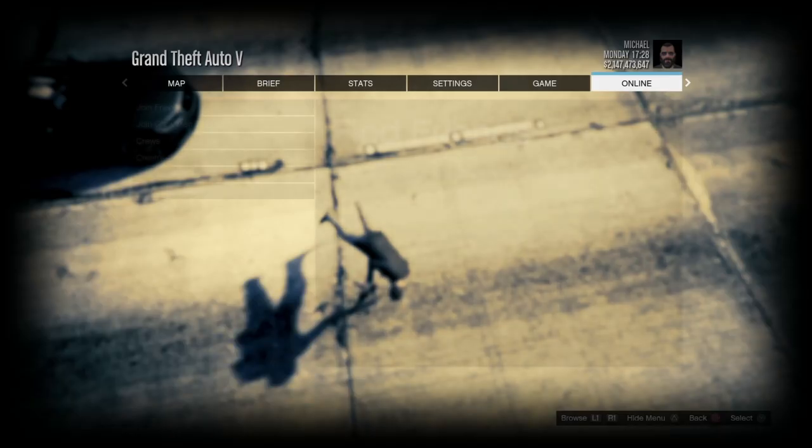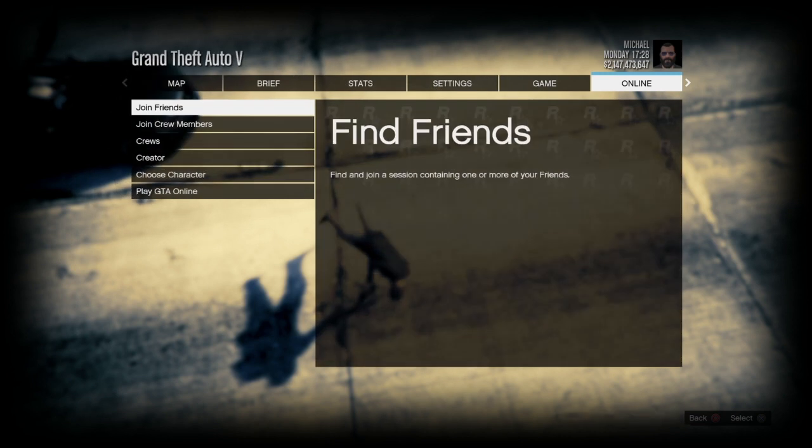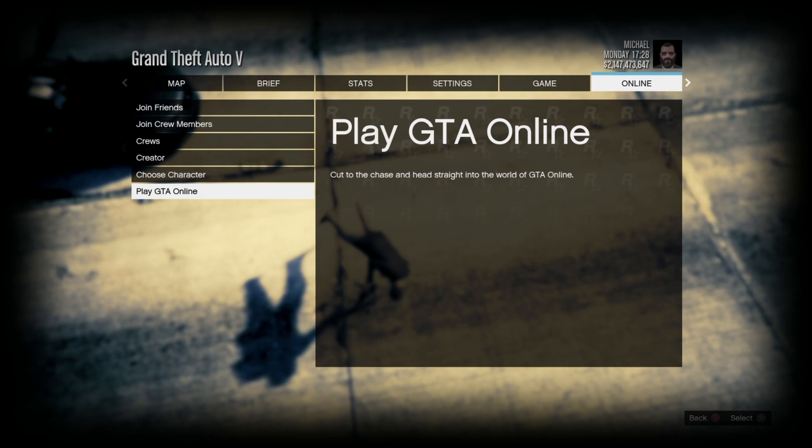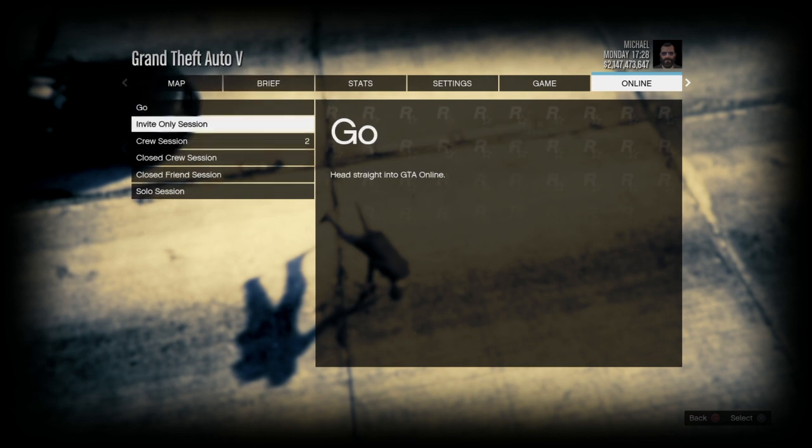While you're in the option button, just go to online and then choose between going to a public session or an invite session. I usually go to invite session because if it doesn't work, I can come back to story mode real fast.